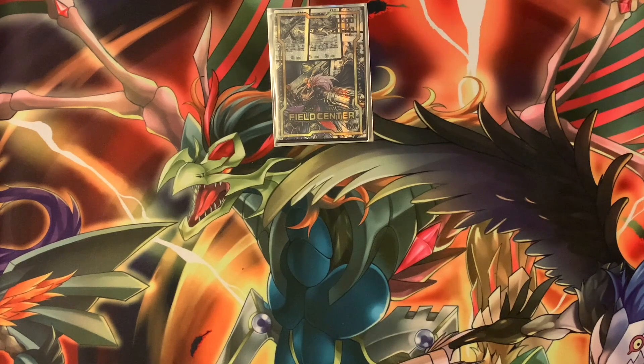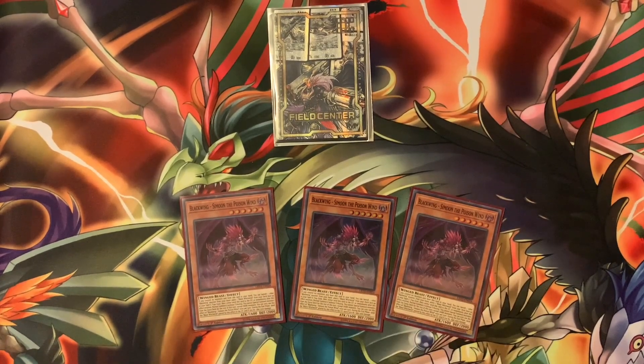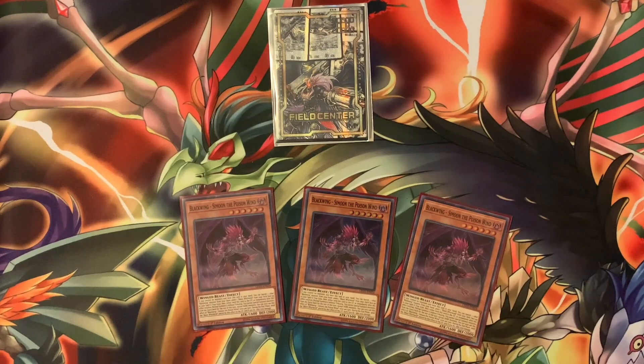Starting with the main cards: we're going with three Simoon of the Poison Wind. This is your main go-to play when you want to open your hand, banish it for one to get a Black Whirlwind that will not get Ashed, then normal summon him. You also get an additional normal summon because it is a non-tributed summon. At the YCS, a Floowandereeze player said I could not conduct this normal summon — this is false. You're granted the summon plus an additional normal summon on your Black Wings. You also get burned for 1000 when Black Whirlwind leaves the field, but if you have Zephyros you can bounce it back and not get burned.